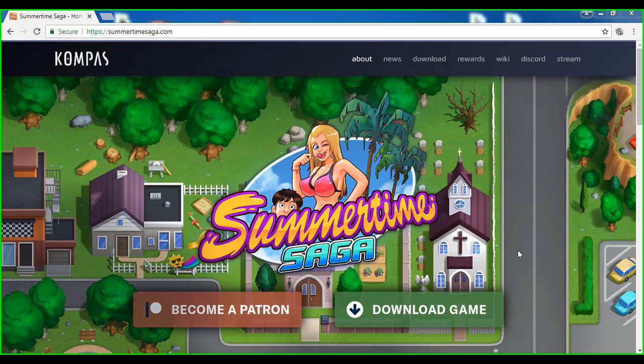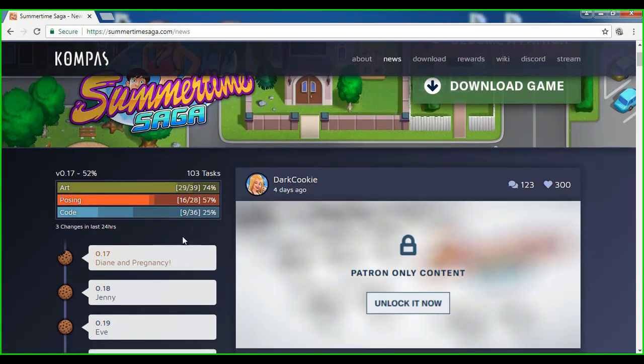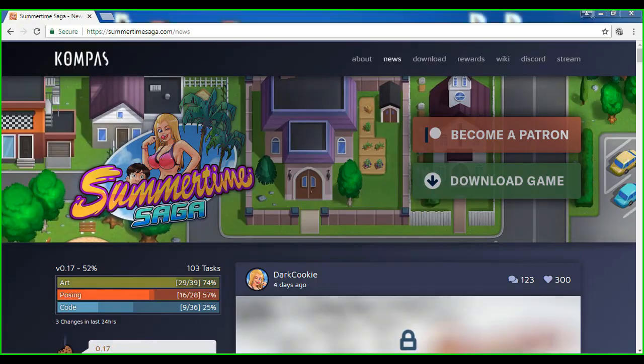Summertime Saga has come so far — the update will come out within one and a half to two months. Here you can see the progress: art is at 74%, posing at 57%, and code at 25%, so 52% overall. The 0.17 update has progressed this far, and I think it will be complete within one to two months. Someone asked me in my other videos when it will be coming out — that's the answer.